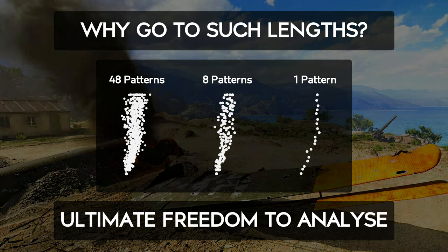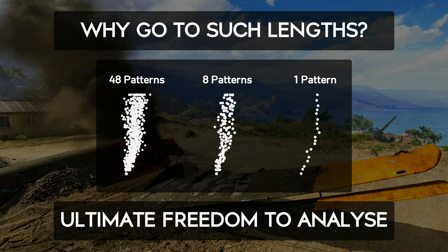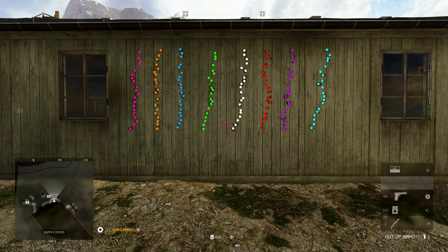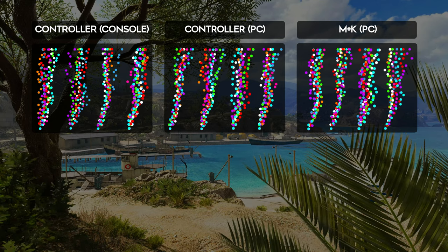It also means that what we see in this video is very likely to be the truth and makes the results very hard to question. Before we get onto these results, I have not colour coded each tested variant the same colour for a reason — colour can greatly change our perception of size and scale. Say I coloured all mouse and keyboard patterns green and controller on console ones red: green can be perceived as a more friendly, positive colour. So what I did was use eight different colours and mark the first pattern pink, second orange, third blue, etc., for all eight within a magazine regardless of what was being tested. Here are the twelve patterns, four for each variant.